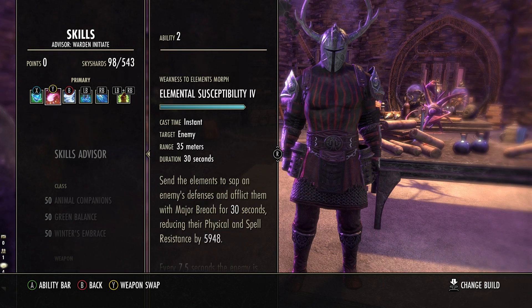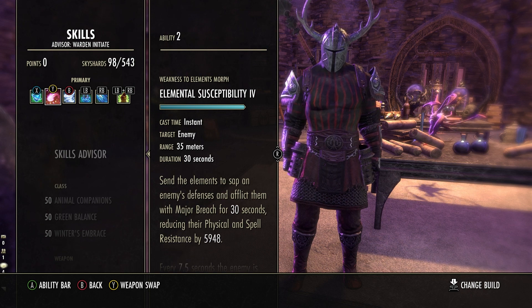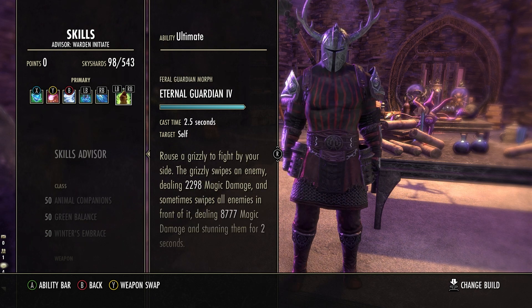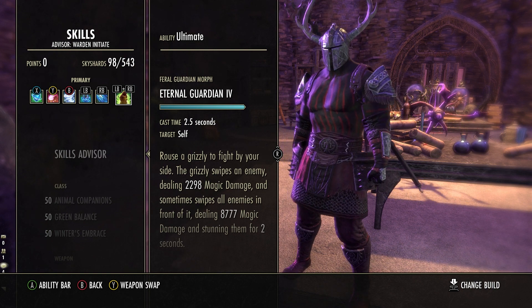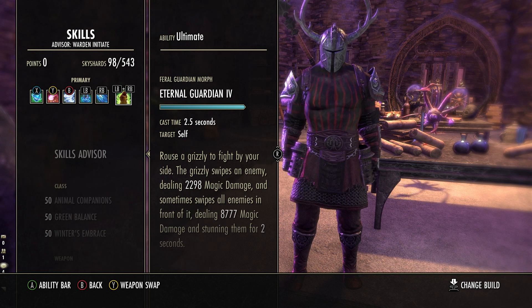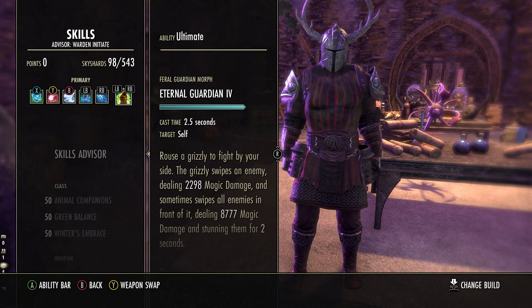Next I have Elemental Susceptibility from the Destruction Staff skill line. Normally we think of this for applying major breach, but the status effect damage from it becomes tremendous with the right visions — you'll be putting this on as many enemies as possible. Last on this one-bar build is the Eternal Guardian, the Bear. The Bear takes some heat off you with adds and even bosses; it rarely dies, and this morph causes it to respawn once per minute. Most importantly, my ultimate remains full, which allows me to use the Warden's innate ability for high health recovery — I'll show you when I get to champion points. That's it for skills.